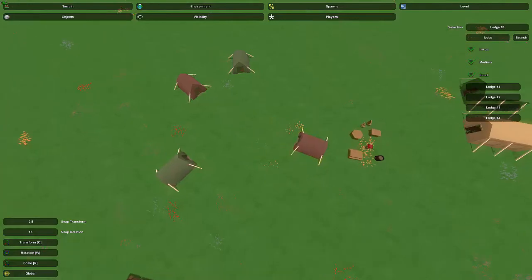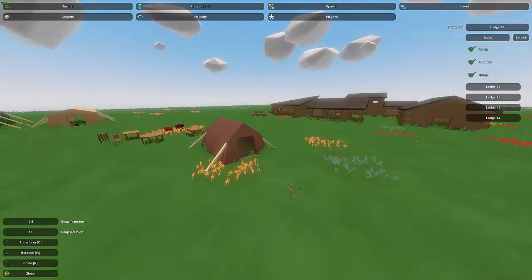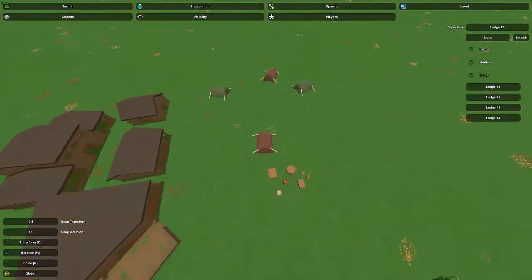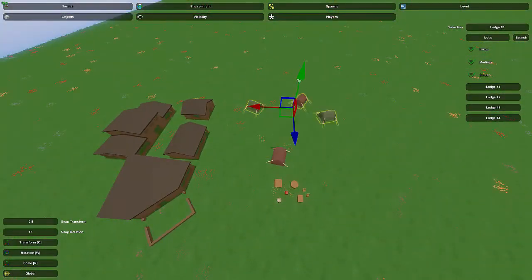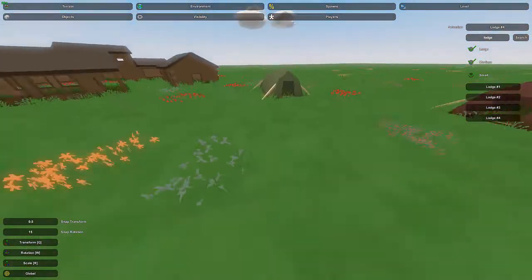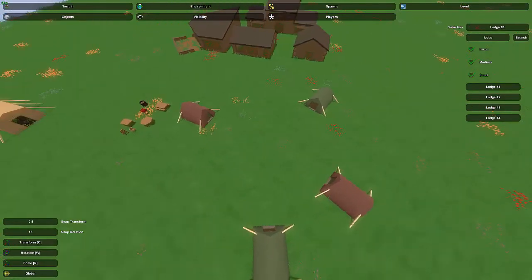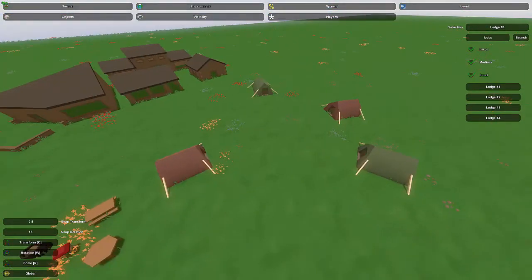I'm going to copy-paste the tents. Sadly there is not a blue type of tent — that would add a little more variety — there's only green and red ones. I'm going to be using all four of those and just raise them up a little bit because it bothers me that they're sunk into the ground. That should have fixed it.